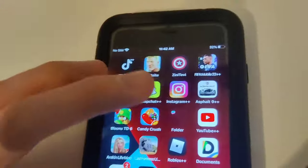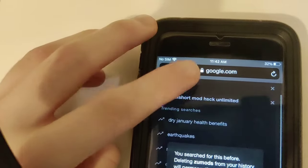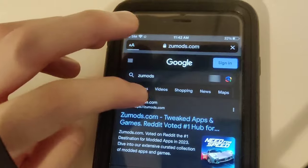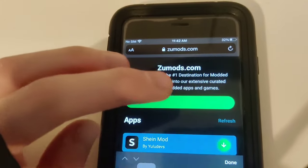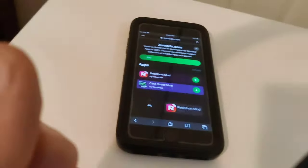So to get the Real Short hack, what you want to do guys is just go to your browser, come over to Google, and just type in 'zoo mods'. Once we pop over here, we're on this mega hack site. When you're on this site, go to the search bar and just type in 'real short' — and as you can see it says Real Short Mod.